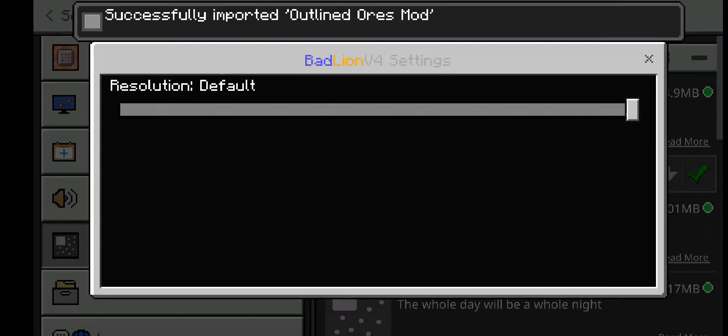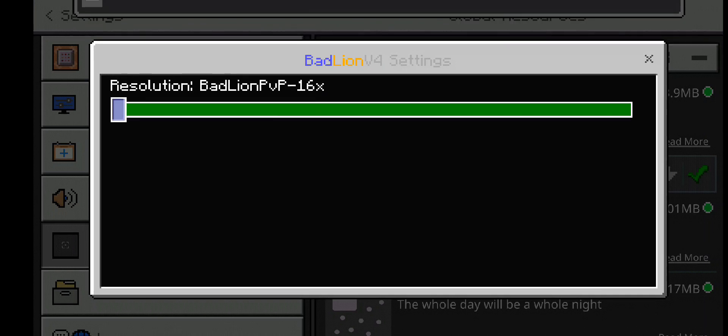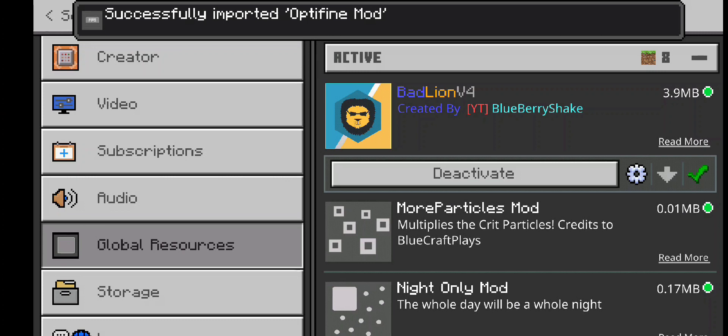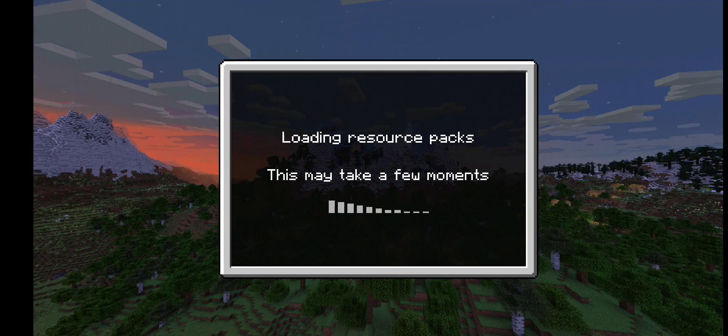Go to Settings — this is the default resolution. We're going to switch to Badline PVP because there's nothing at default. Credits to Blueberry Shake — he created this client, shout out to him, his channel is in the pinned comment. Click back to save it.